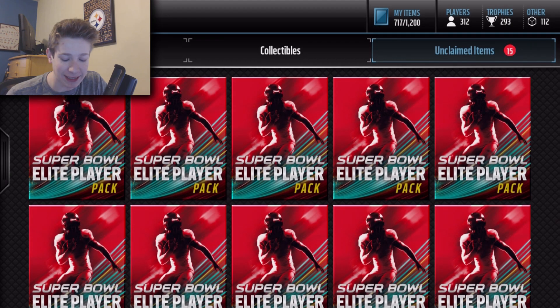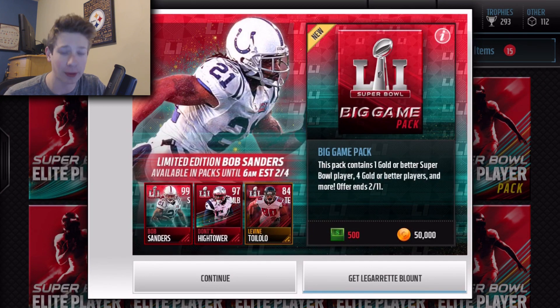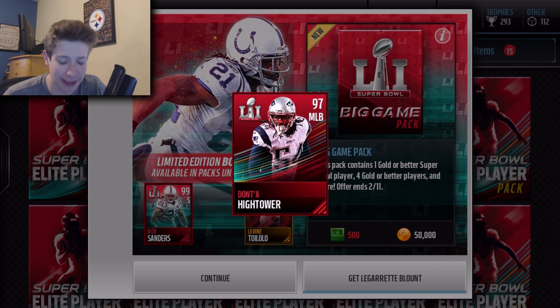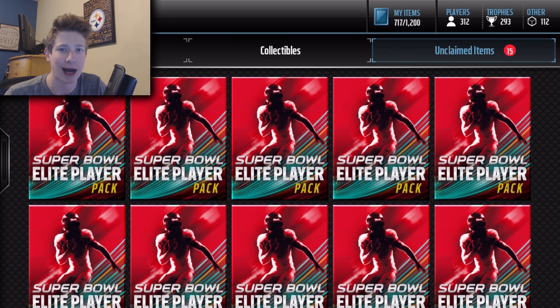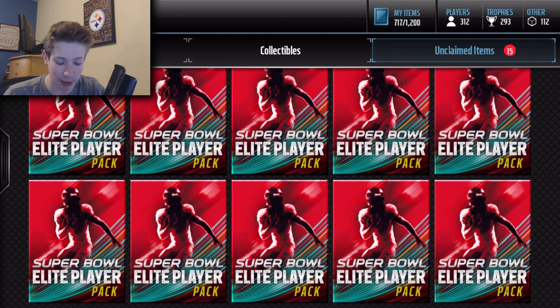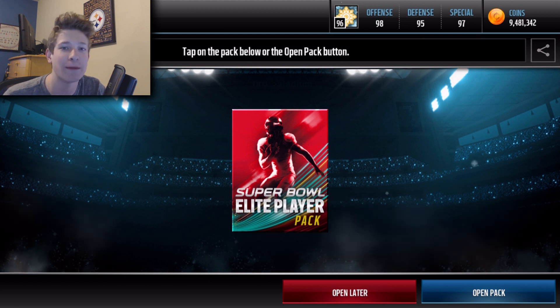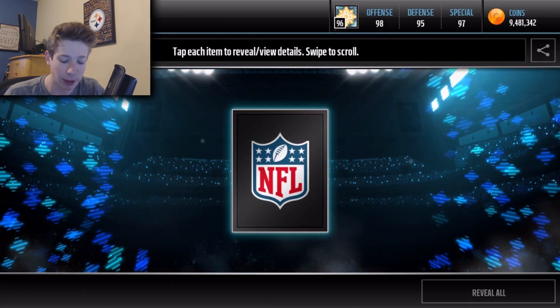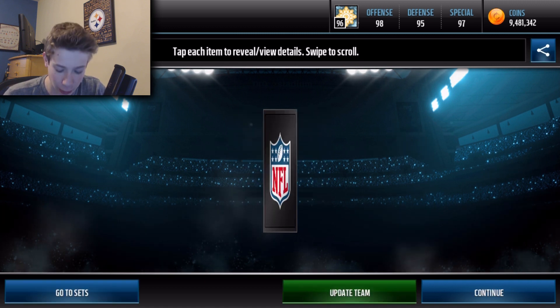How's it going guys? Today we're continuing with the Super Bowl madness. Honestly, this Super Bowl promo has probably been one of the best of the year so far. There's 98 and 99 overall players pumping out every day, plus all these awesome base Super Bowl elites, which is what we're doing today. We got 15 of the Super Bowl elite packs and I'm hyped. Either way it's a win-win because I'm going to use all these players to put in the guaranteed MVP player set, so I'll do that at the end of the video.